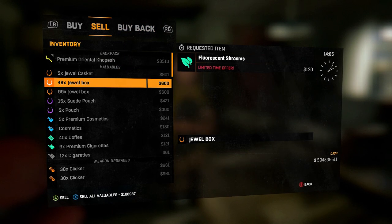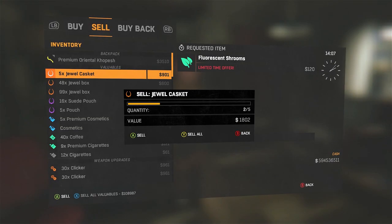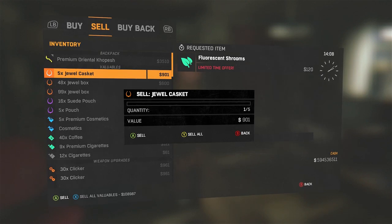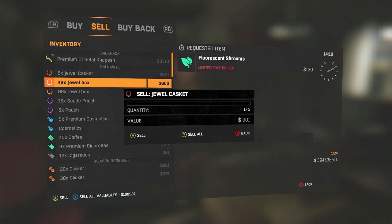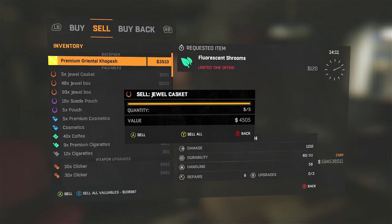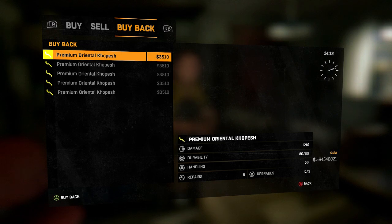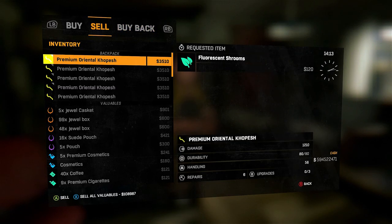On Xbox, to make this glitch happen, you need a stack of items like five jewel caskets. You push A and X at the same time, then the back button a fraction of a second later. I have the window open and I can move up and down with my left stick to highlight different items. I highlighted the Premium Oranoco Pesh, sold five jewel caskets — but instead of selling the jewel caskets, it actually sold five Premium Oranoco Peshes. I only had one but it still sold five.